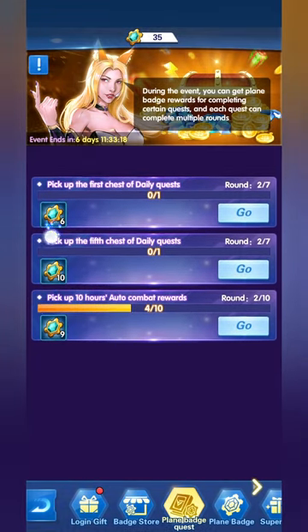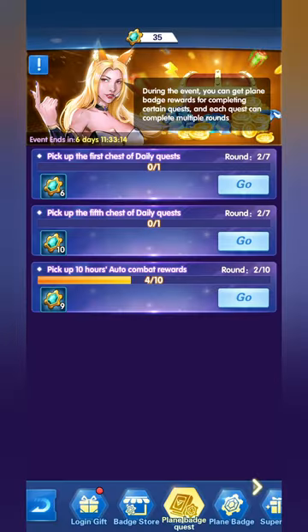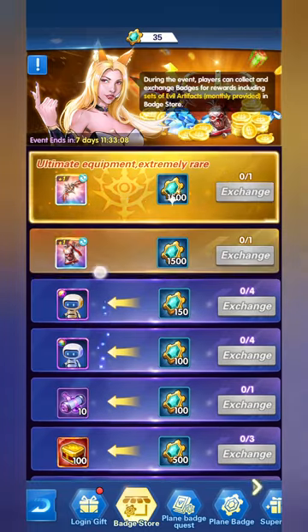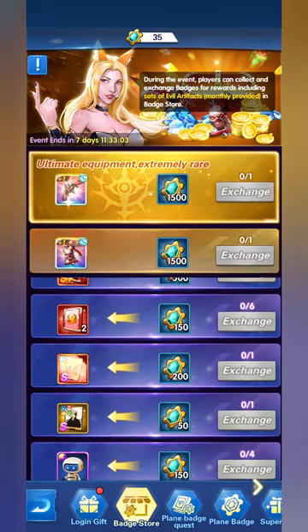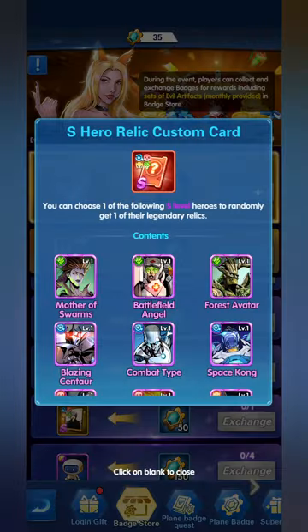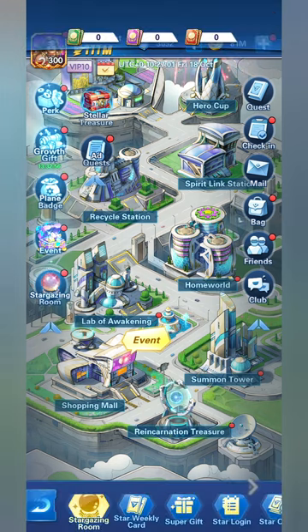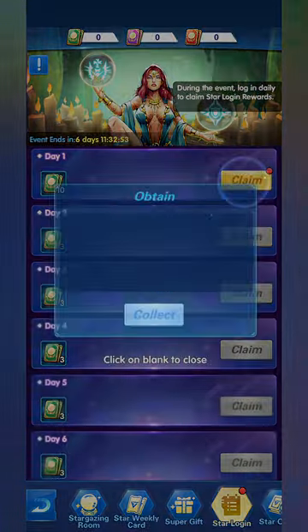We need to pick up the fifth chest and wait 10 hours for the auto combat yield reward. We currently have 35 Plain Badges and we'll hold onto them until we reach at least 200 — then I'll go for the S Hero Relic Card. Now let's move into the Stargazing Room.